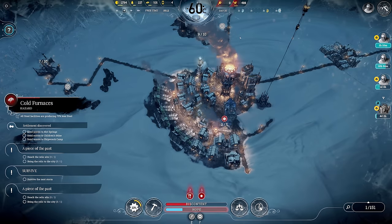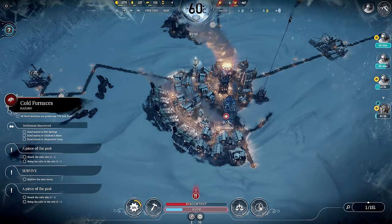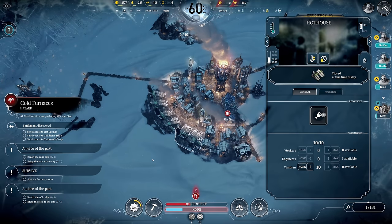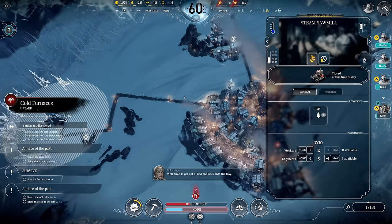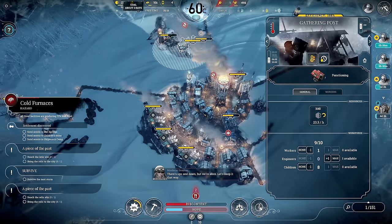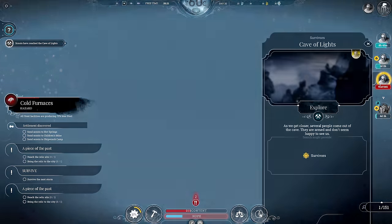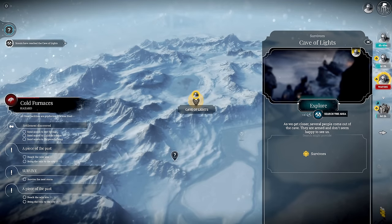Day 32 - we see the next storm approaching and it's going to drop us by four levels, so this is going to be a pretty severe storm - the third one we've experienced. For that we'll need to stockpile even more food, and I'll probably need to go to steam level 4. We still have a bit of time - oh, more survivors!